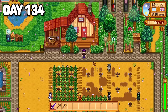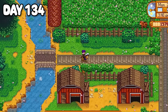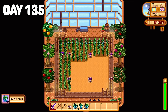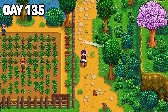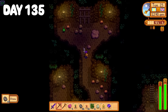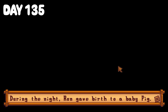Day 134 was a nothing day spent on the farm doing chores, smelting ores, and I finally filled the shed up with the remaining kegs. I stayed up to collect my ancient fruit wine and dumped it into my shipping bin before bed. Day 135 being a Tuesday meant another ancient fruit harvest waiting in my greenhouse. I passed by the shed, dumped my ancient fruit into kegs, and headed off to Fairhaven Farm — it was Andy's birthday today and I heard he was a big fan of blackberry cobbler. For the rest of the day I dove into the mines resetting level 20 to farm for copper, stone and goodies. Overnight Ron the pig gave birth, and since Ron is a single parent I decided to name the baby Don — because of course I did.